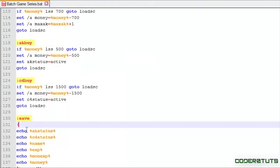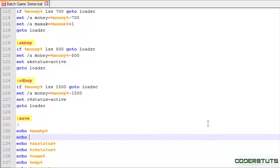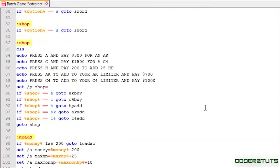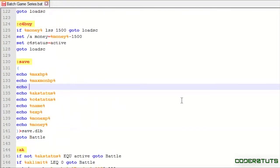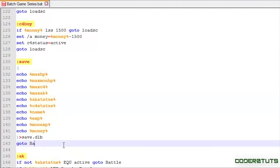Let's scroll down to save, making sure we keep the variable order the same. So: echo max_hp, echo max_mon_hp, echo max_c4, echo max_ak. Oh, I forgot to change that to load_sc — my bad guys.